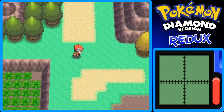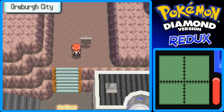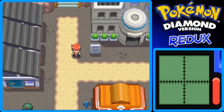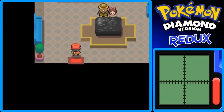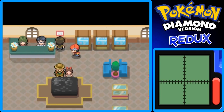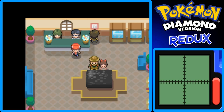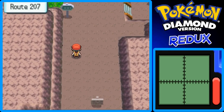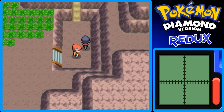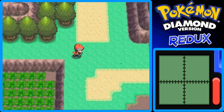There are no berries growing here apparently. Down here is the slope again, and you can make your way back to Oreburgh City. If you went underground and want to revive your Skull Fossil or Armor Fossil, you can do that at the Oreburgh Mining Museum. That guy at the desk will revive the fossil into either Cranidos — from the Skull Fossil in Diamond — or Shieldon from the Armor Fossil in Pearl. I think you get both of them now.